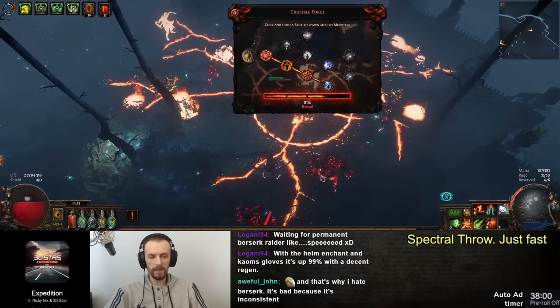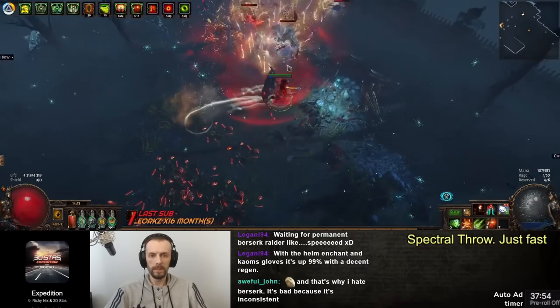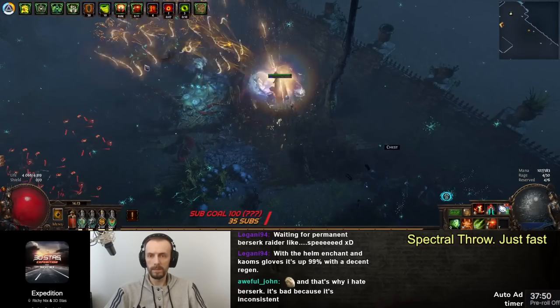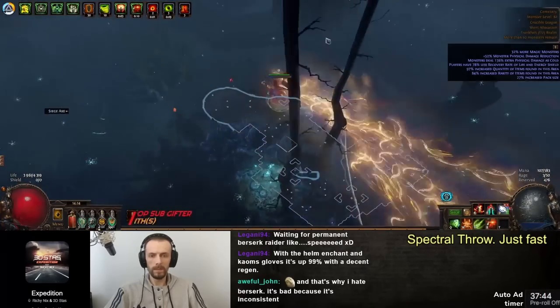I'm going to talk about that at the end because it's also going to be mentioning my next build. For now, this is just a Spectral Throw build. I thought about going Greater but it just synergized better. I wanted extra projectiles so I don't need to swap gems — I'm throwing five projectiles and I'm not using GMP.